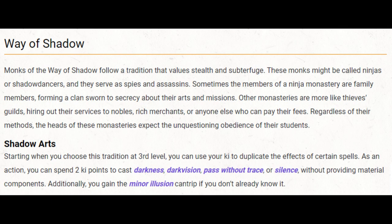We'll take Way of Shadow as our monastic tradition. I really like this option for Armored Monk — I discussed why in my last video. At level 3 we can cast Darkness, Darkvision, Pass Without Trace, or Silence using two ki points, and we get the Minor Illusion cantrip, which is actually a pretty good cantrip. Casting any of these spells requires two of our three ki. If we cast in combat we would trigger our bonus action unarmed strike. I can maybe see the value of a Silence spell in combat, but otherwise I'd imagine we'd be casting out of combat.